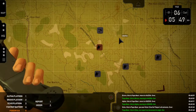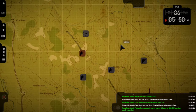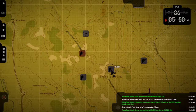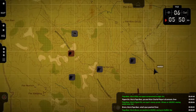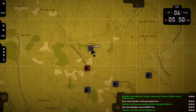Pigeon — contacts. Over. Papa Bear, this is Pigeon Six — we report enemy grunts, thirty or so men at 4-0-9-5-5-2-9, moving southwest. Out. Bravo — position. Over. Papa Bear, this is Bravo — position is 4-2-1-5-5-2-2. Echo — move. Papa Bear, this is Echo — moving to 4-0-5-5-5-5-2-3. Out.